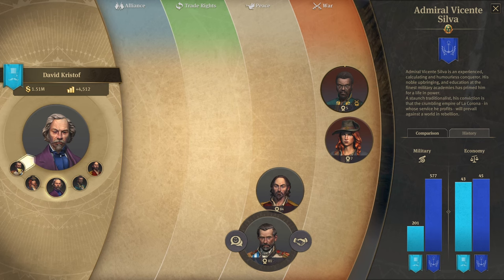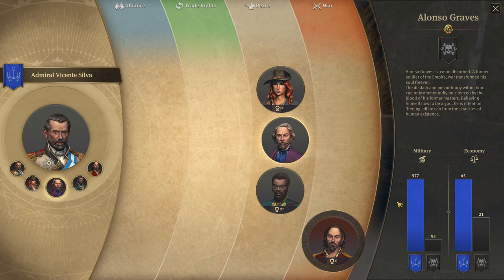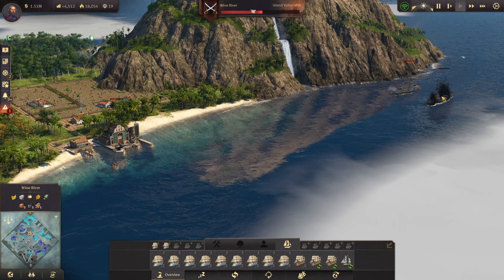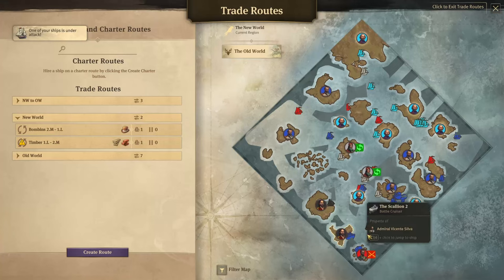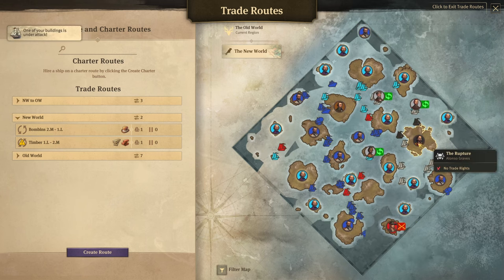Vicente has been at war with Alonzo Grave the whole time and is clearly winning. Alonzo still has around 100 military score — about half of mine — and 20% economy, but he's steadily losing islands. In the New World he only has three islands left, and in the old world it looks like just one remains.